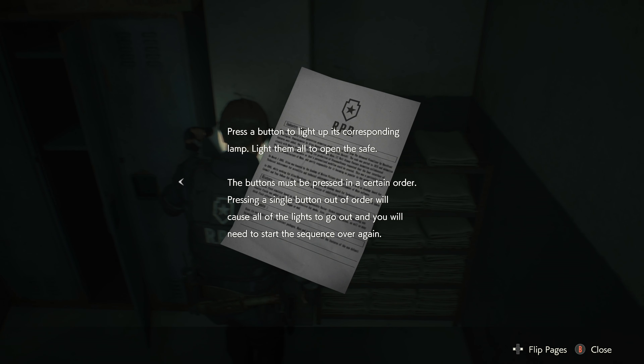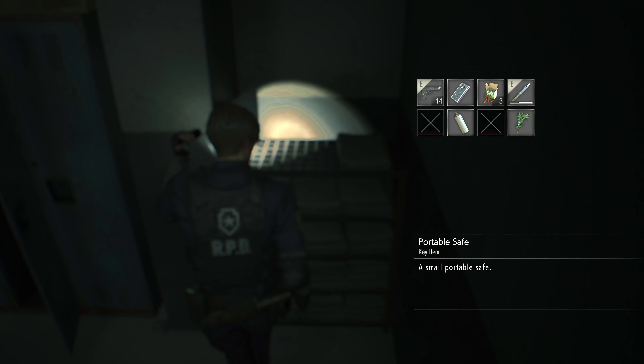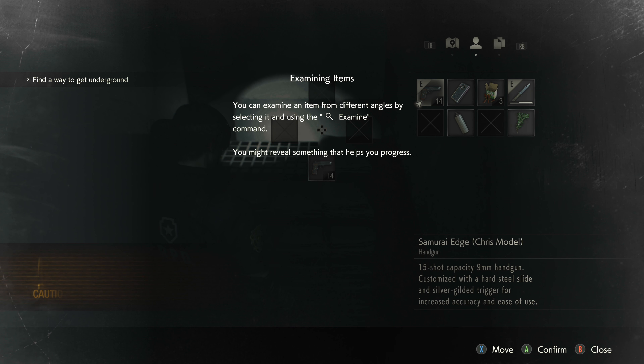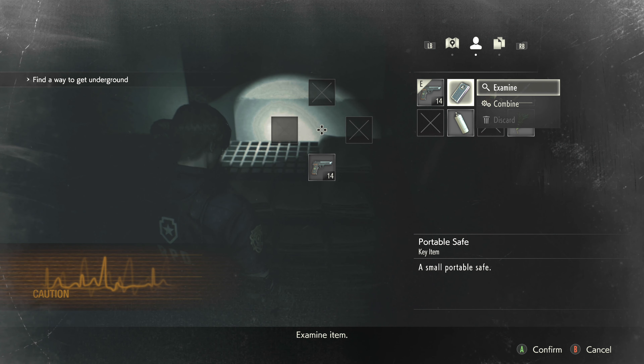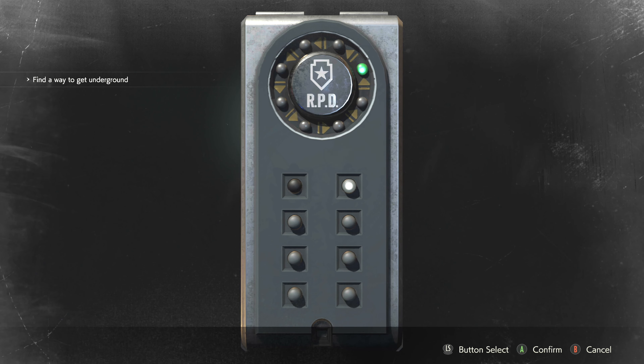Hey, how's it going everybody? This is Gareth the Cage and welcome back to Resident Evil 2 on the Xbox One X. We are currently in a film developing room. We got here last episode along with finding a few new weapons and we ran into a guy named Marvin. Marvin gave us a hand and saved our butts. We gotta go back and get some film that I didn't bring with. I'm hoping I can get there easily.